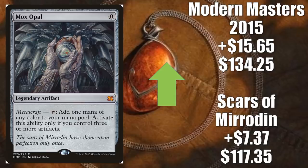In Legacy you'll find this in Ad Nauseam Tendrils Storm, Bomberman, and Seize. Vintage play in Paradoxical Outcome. Another card that just shows up everywhere.